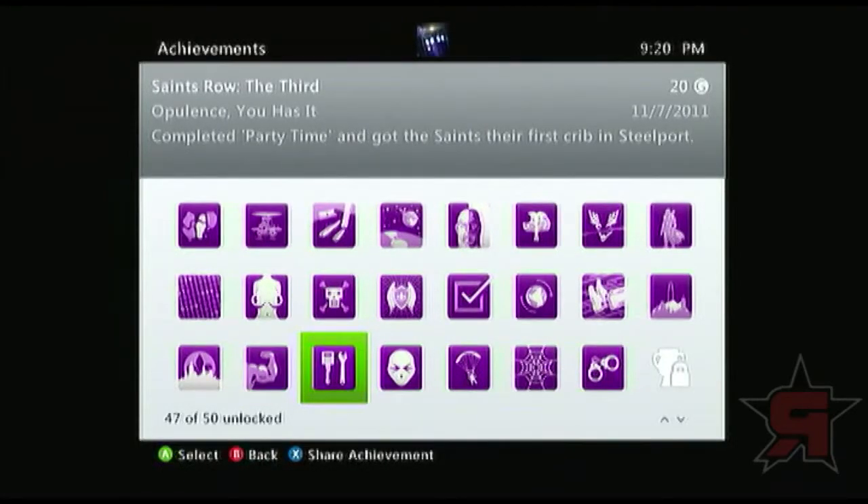Opulence, You Have It — party time, which is part of the story. And you got your first crib, which is again part of the story. So just play the game. 20 points.